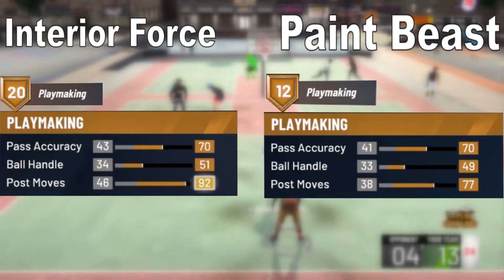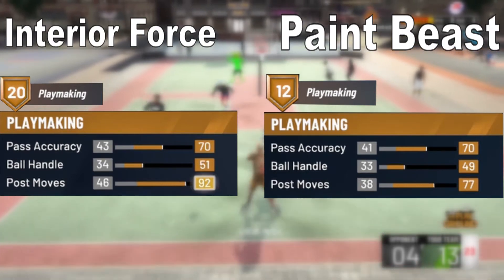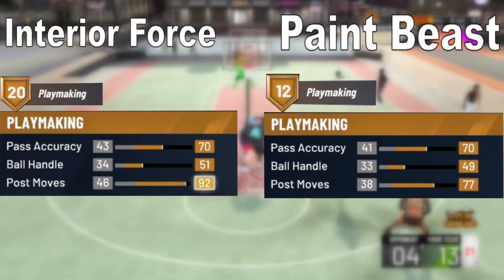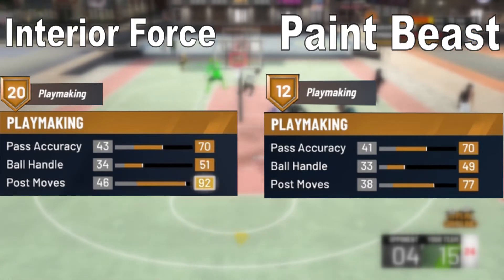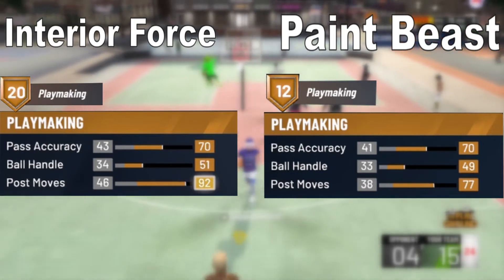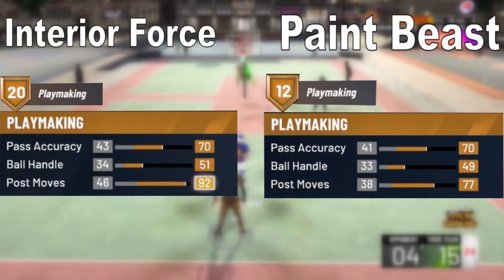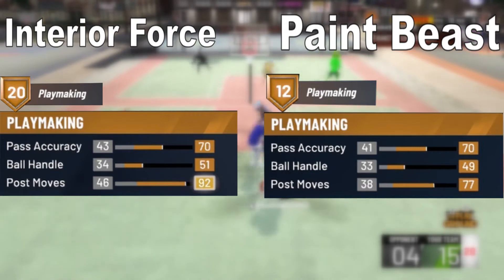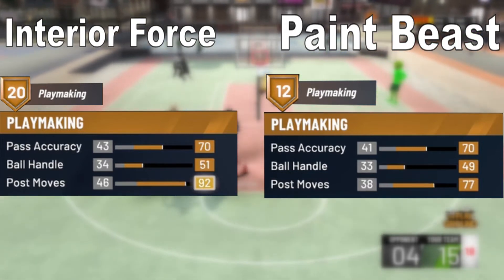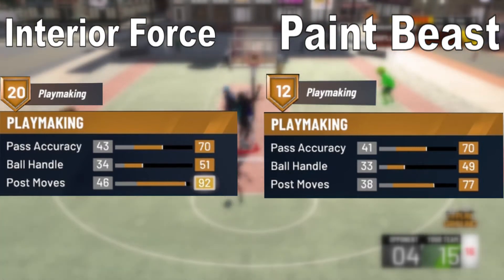For the Interior Force playmaking: pass accuracy starts at 43 and maxes to 70; ball handle starts at 34 and maxes to 51; post move starts at 46 and maxes to 92. Maxing all playmaking stats gives 20 playmaking badges. For the Paint Beast: pass accuracy starts at 41 and maxes to 70.